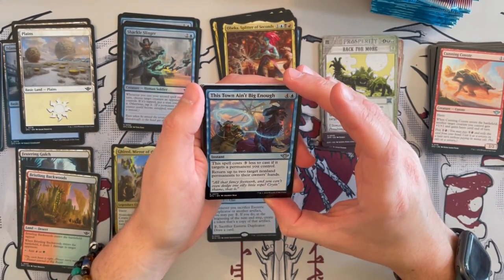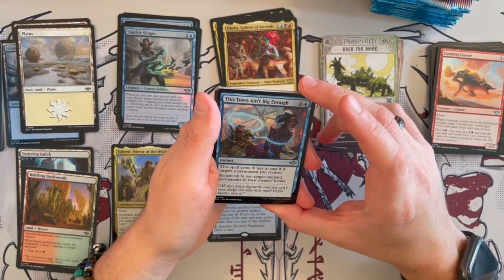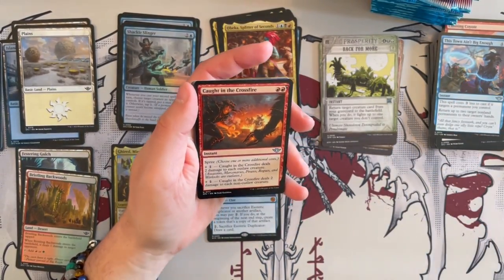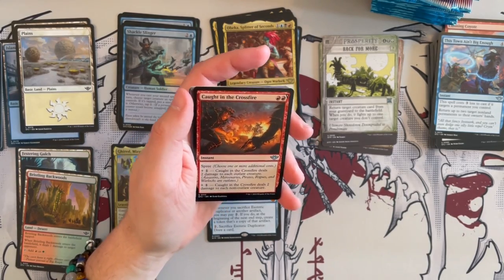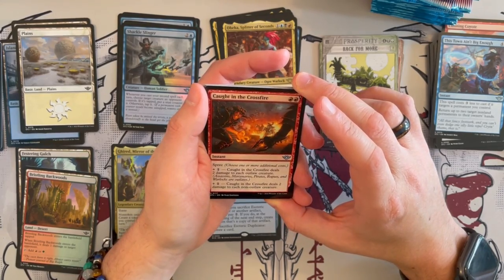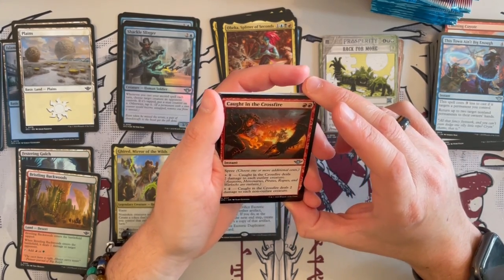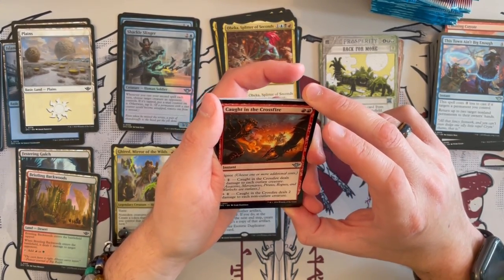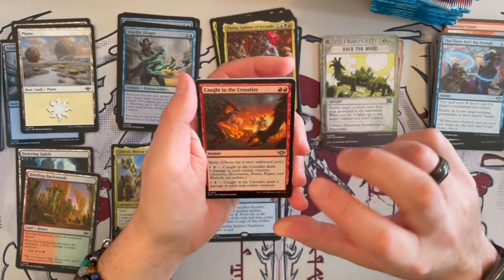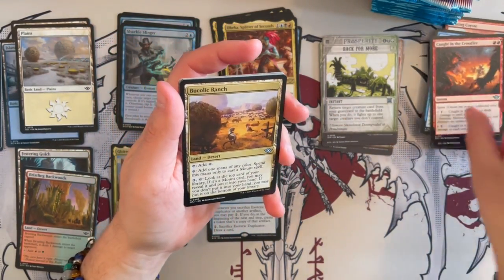Now we have Down Aim — this spell costs 3 generic less if you target a permanent you control; return up to 2 target non-land permanents to their owner's hands. Situational, not that great I believe. Caught in the Crossfire is a spree instant — first off, it deals 2 damage to each outlaw creature, which could be annoying for you since red does play quite a few outlaw creatures. But in general it can be a decent board wipe. Then for 1 more, it deals 1 damage to each non-outlaw creature. So you can decide — just overall a board wipe if done correctly. Not bad.